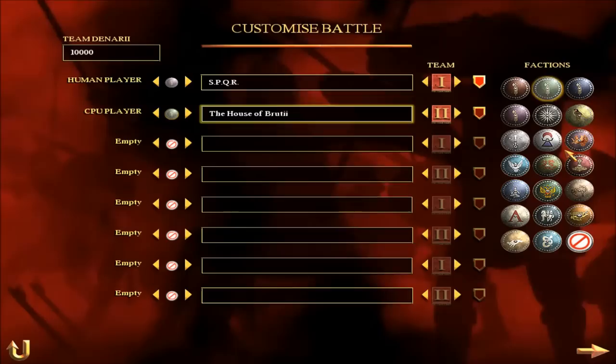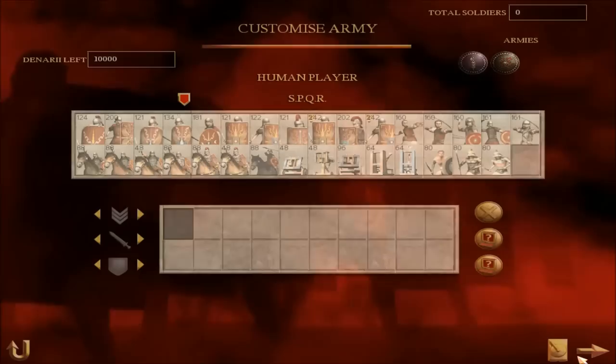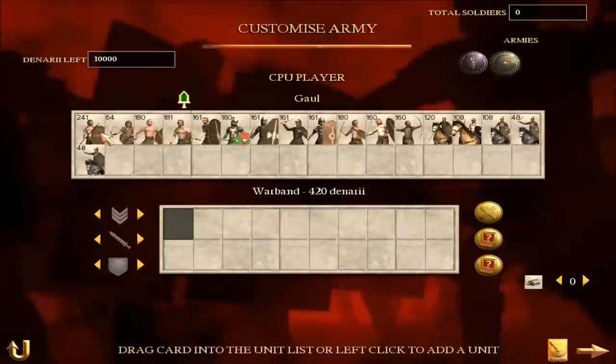We're going to be fighting against Gaul for now, because it's more about what I'm going to be putting into the fort, and where you need to station them, and then actually fighting. So I'm just going to put a basic army they would have.